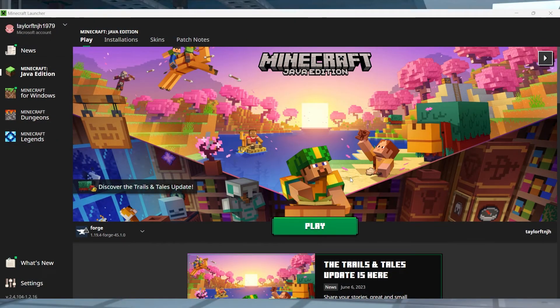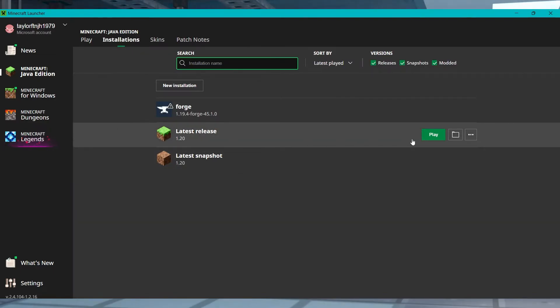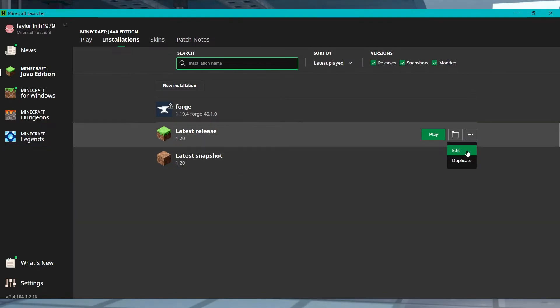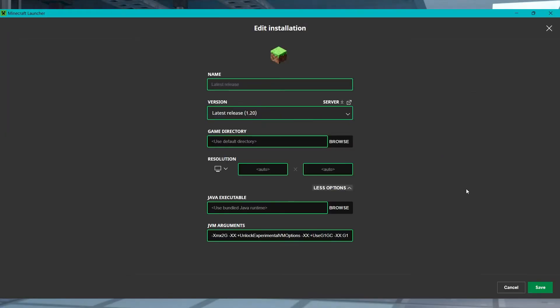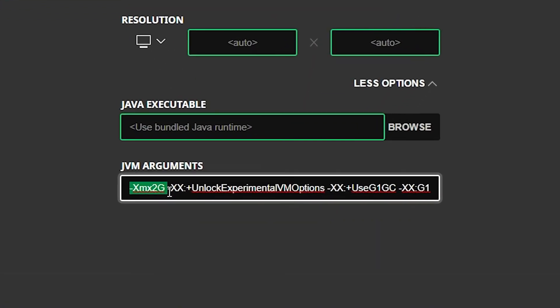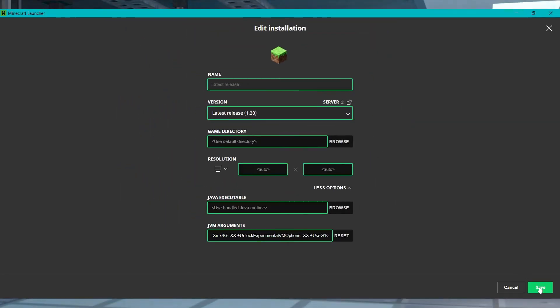Start your Minecraft launcher and head towards the installations area, then find your desired profile and click the three dots to the right and press edit. On the next screen, press more options under resolution and then scroll down to JVM arguments and find the XMX2G parameter. This represents the amount of memory to allocate, which is two gigabytes by default. Change 2G to 4G or another reasonably high value and then press save at the bottom to apply the changes.